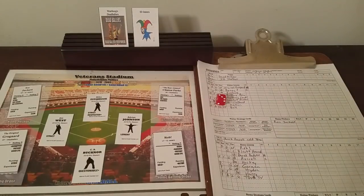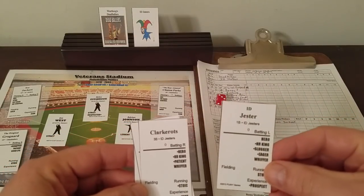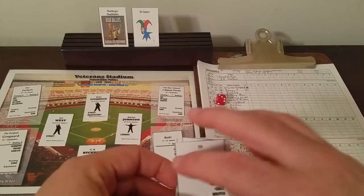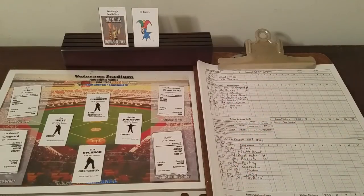So a reserve infielder for the ID Jesters is going to be hot till further notice. There are only two infielders: ID Jester himself and Cluckrots. We'll say ID Jester is going to be hot till further notice — if he pinch hits and we get a check, he will automatically be hot. Important part really is both teams are semi-harmonious. That's the main objective.